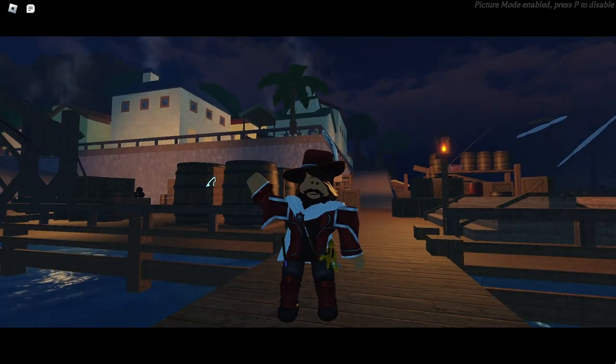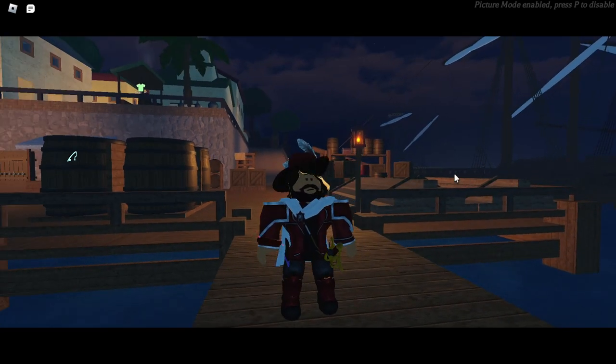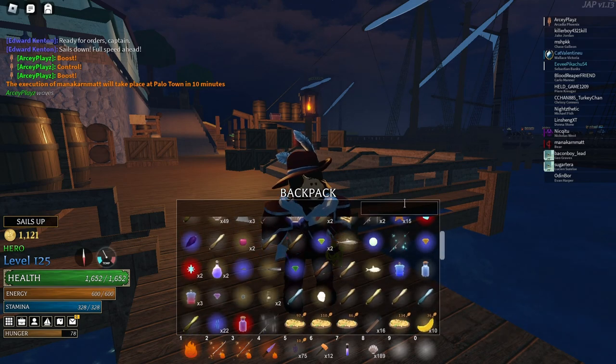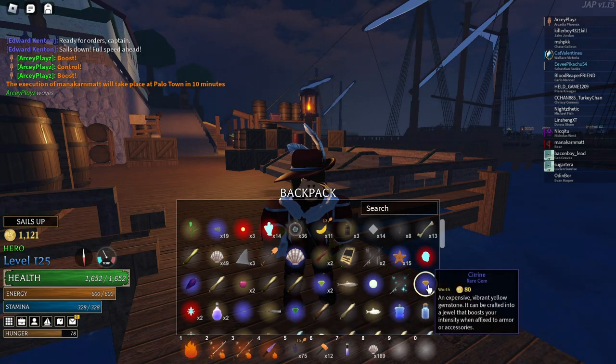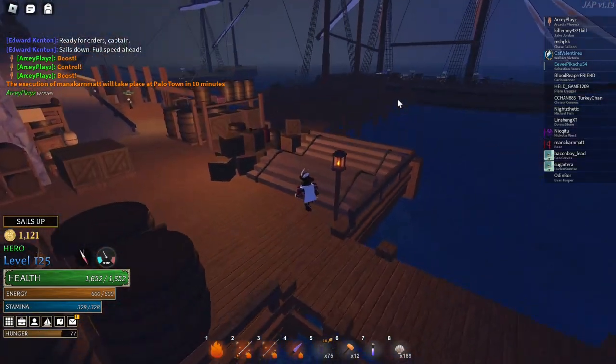Welcome back to the channel. In this video we'll be going over jewel crafting and basically all the basics of it. The way you get jewels right now is through bronze steel chests. I got a lot of jewels — you can see if I search them I have a lot of green jewels and yellow jewels depending on the status effect, which I'll go over later.